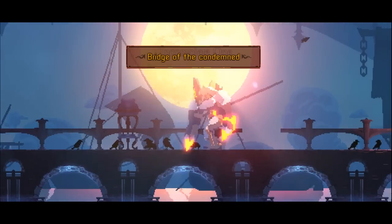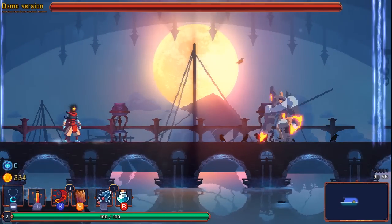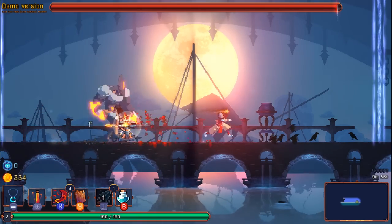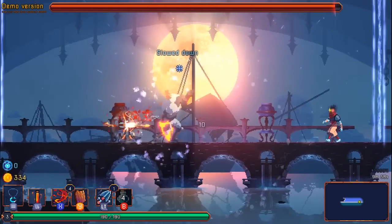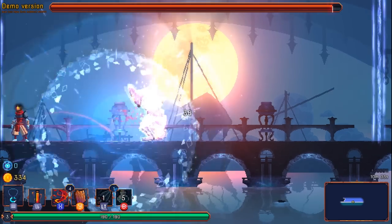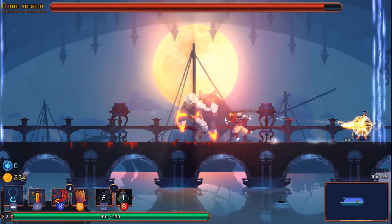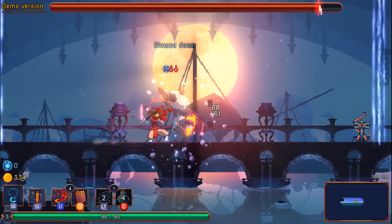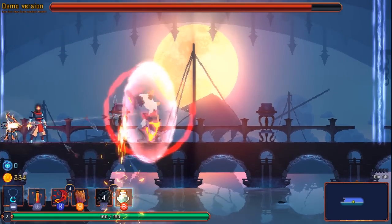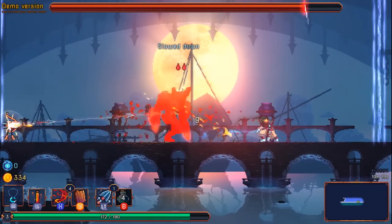Let's see if we have some new enemy types — it's this guy, the incomplete one. Now he's invulnerable — oh, he's got a damage aura. Well, that's frustrating.